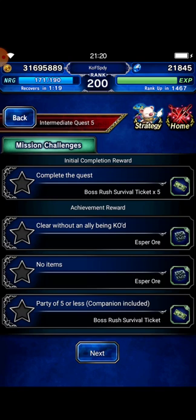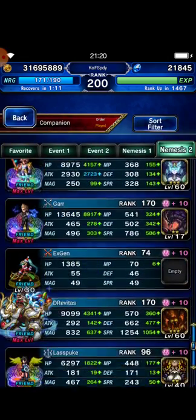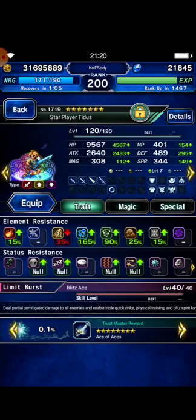So we have some issues here: clear without an ally being KO, no items, and party of 5 or less. I cannot bring any companions, and this is my squad.